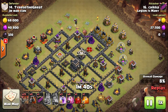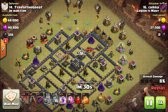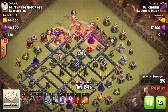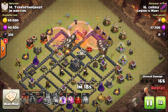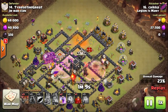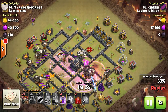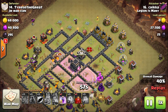He got through the clan castle troops but the queen is still up, which can be dangerous. Chica still has one skeleton spell and three rage spells, so the skeleton spell will be used with the rage right on top of that queen. Three lava hounds are on top of the first air defense. He uses a haste spell over the queen, which was unusual, and also a poison over the queen. The first and second lava hounds pop.